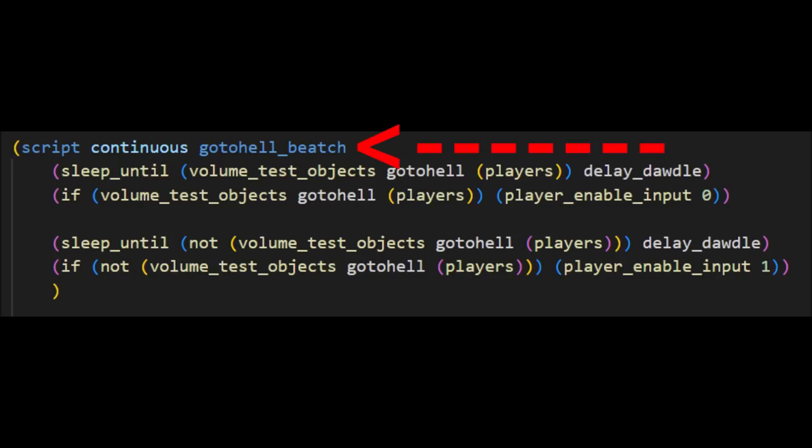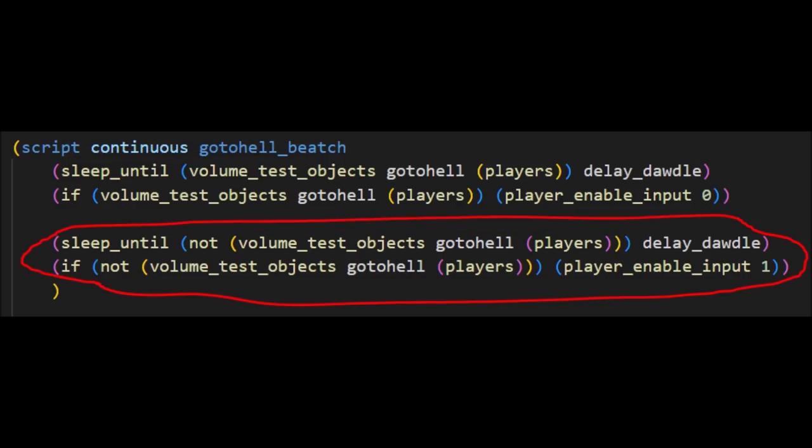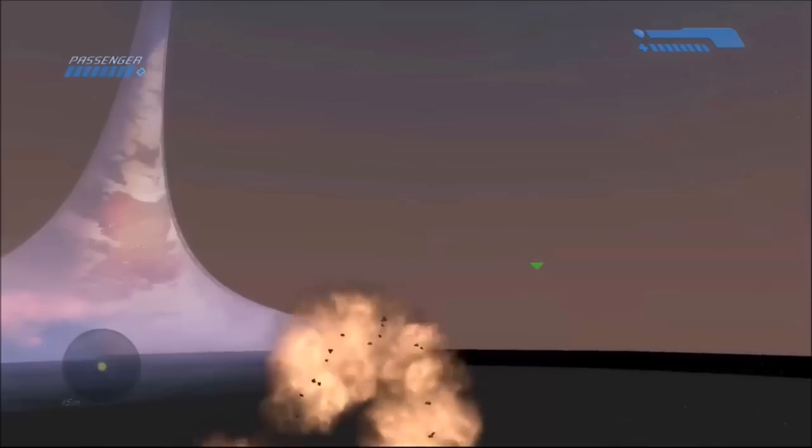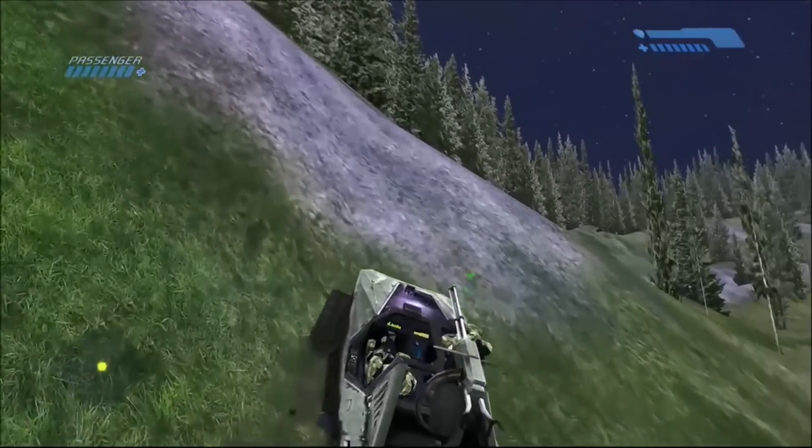That is the actual name of the function. In this function there are two parts. The first part tells the game that when a player walks into a certain zone — which is out of the map in this case — it activates the function called 'go to hell,' which disables player input and sets it to zero, meaning false. The second part does the opposite: if the player leaves the zone, it enables player input again.